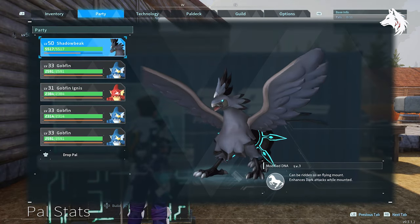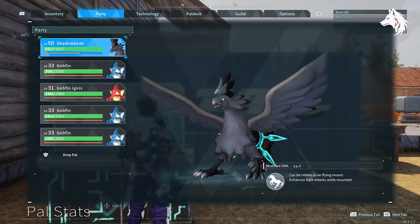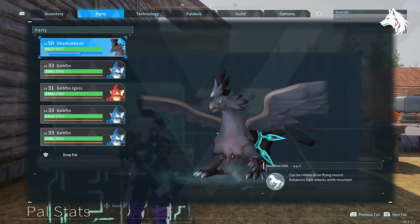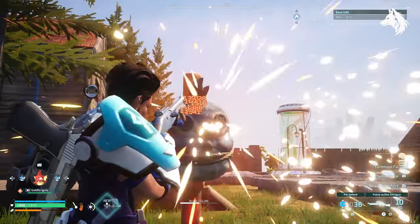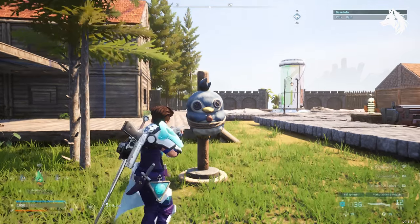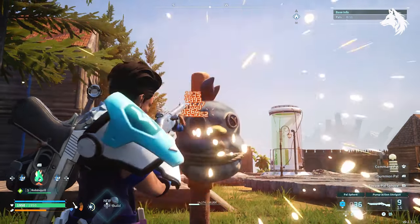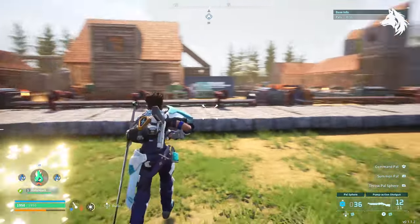We then have one more team slot to consider, with four possible choices. One is to keep a slot open for your regular mount so you can get around more easily. The second choice is to add another Gobfin, which does increase your attack and defense a little. The third option is to add a Robin Quill, which has a partner skill to boost weak point damage — but it's actually only half the benefit of simply adding another Gobfin, so we won't be doing that.